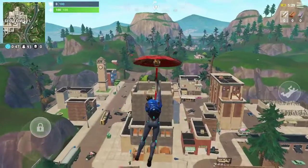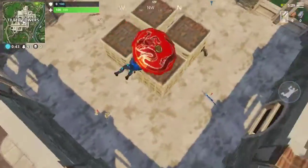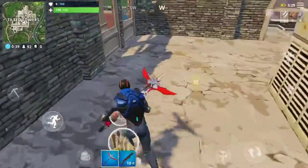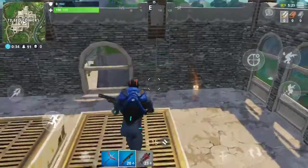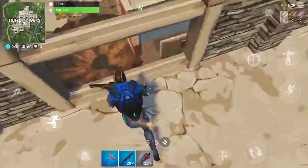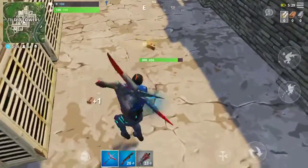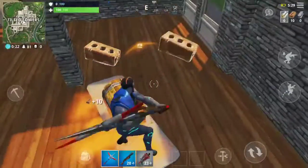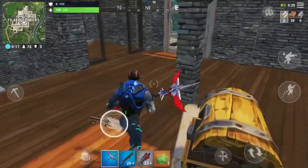Glide over there and hopefully no one else will take our spot. Okay, get the pump first, and then the ammo. There's a common tac, don't really want that, but it's fine. No one else here. Let's check and see if anyone's down there. Nope. Let's break this down so we can get the chest. Let's see what's in the chest. Bush — I haven't seen a bush in a while.